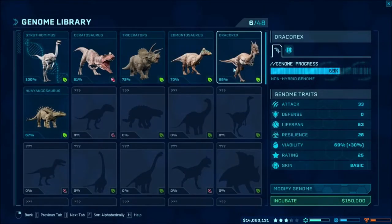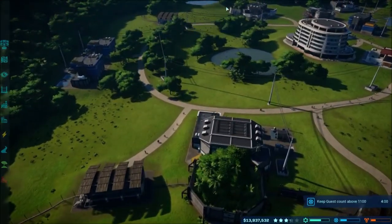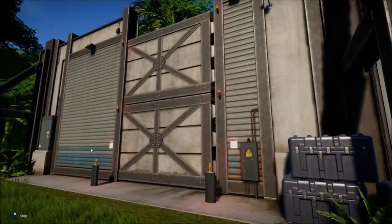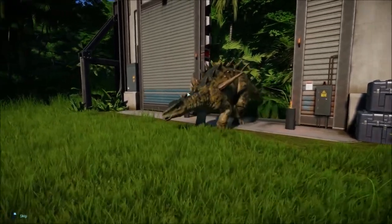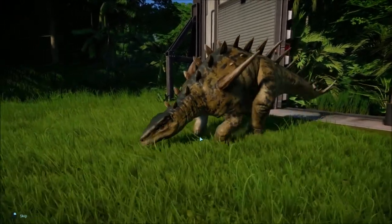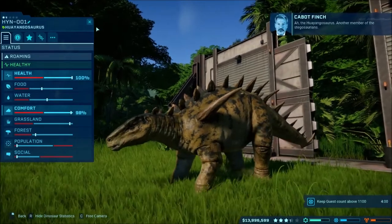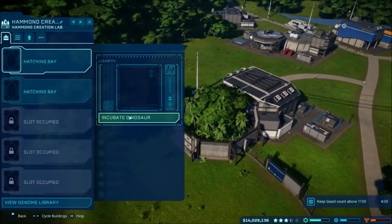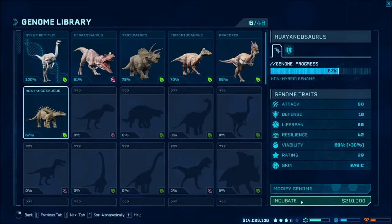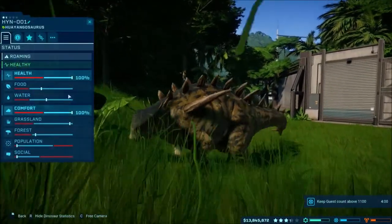Our Draco Rex comfort is at 69 — let's go ahead and incubate another one. Then we'll check our Huangasaurus over here and see if it's ready. There we go — probably need to get another one going as well since it may need more than one. It looks like a little baby Stego by its tail — it's like a mini Stego but with two spikes on its side. Another member of the stegosaurians — so it is from the stegosaurus family. We'll go ahead and do another one as well.